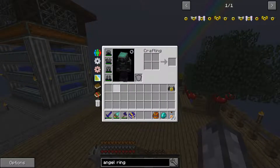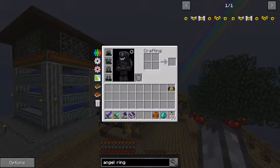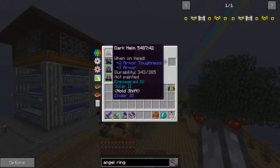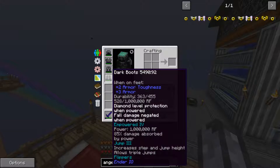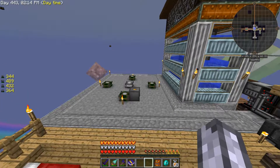Because I no longer need the jetpack, I can have full dark armor, which gives me full armor right there. You can actually see I'm getting empowered right now just by being out in the daytime, because I have solar on my head. To get the different upgrades - the light blue ones - you have to add certain things like vibrant photovoltaic cells, plus 24 levels. Yes, it really does cost 24 levels.